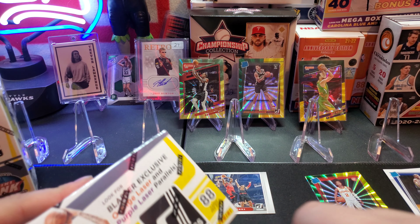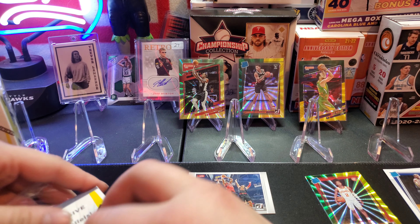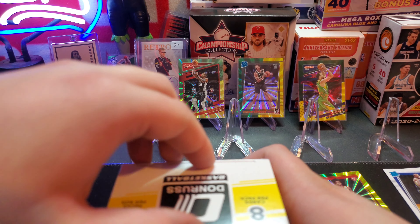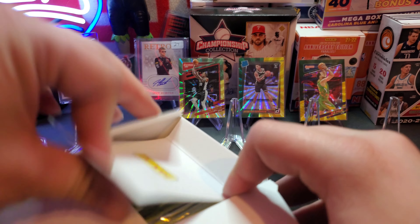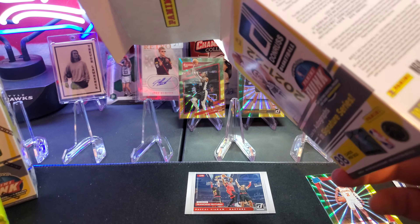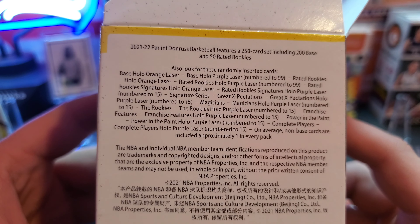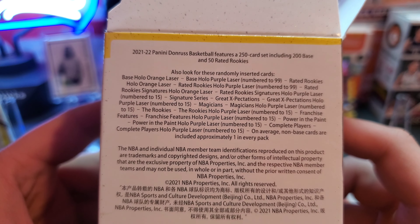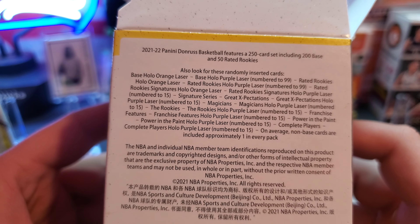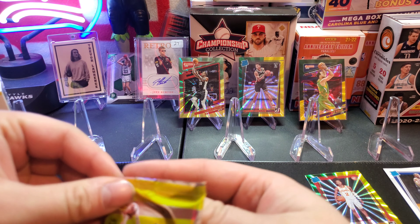That was a quick fat pack. Now we're getting to the blaster — we are looking for orange laser parallels and purple laser parallels. These should look pretty cool. I'm excited for the mega too, it's got pink parallels, this is going to look so sick. All right, pack loaded up for us. We're looking for base, holo, orange lasers numbered to 15.